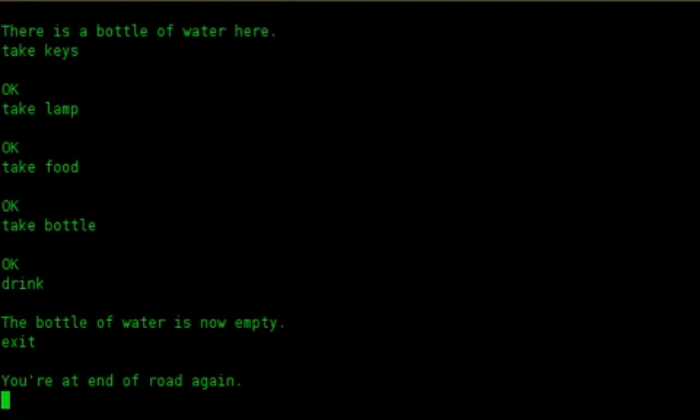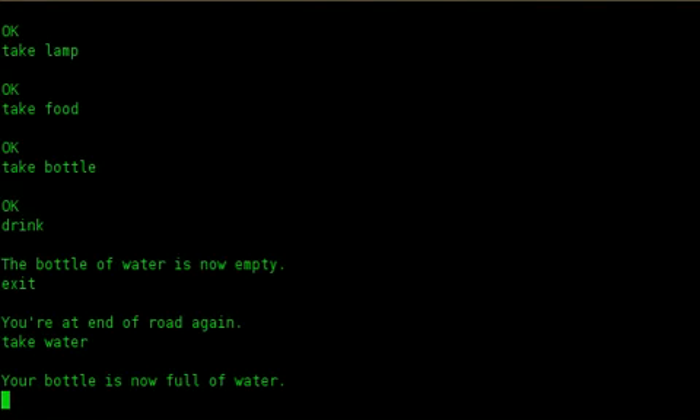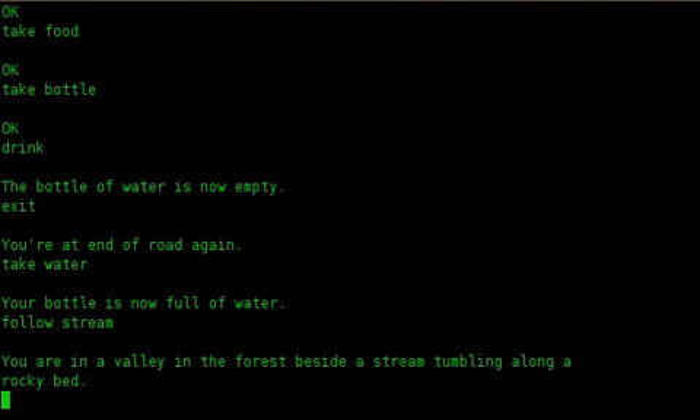Exit. You are at the end of the road again. Take water. Your bottle is now full of water. Follow stream. You are in a valley in the forest, beside a stream tumbling along a rocky bed.